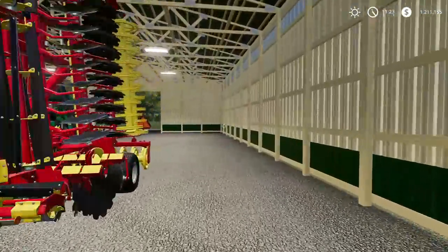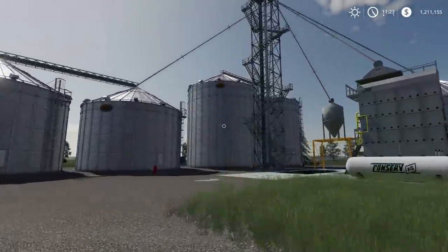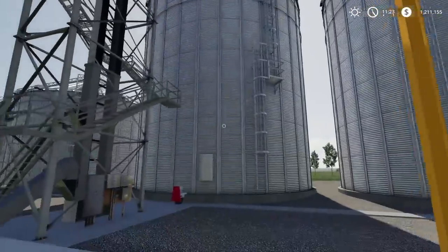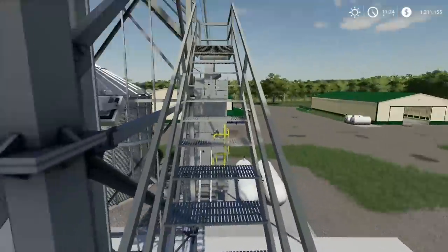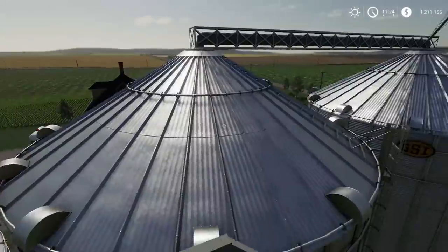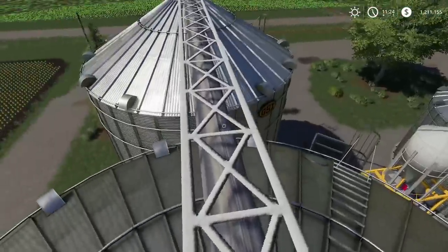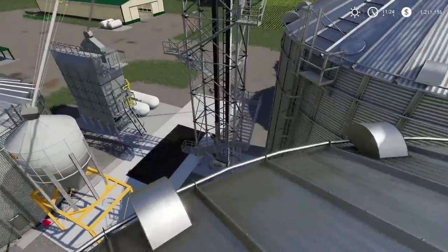You also get implements and various pieces of equipment included with this farm. This map does require that you have Global Companies and the GSI Global Companies dryer, or whatever it is called. These are some very large bins here, and it looks like they might have collisions all the way to the point where you could walk all the way up to the top of the tower — which is very cool. You can actually get on top of all the bins and climb all the way up to the very top there. Not many grain silo complexes that are modeled have collisions throughout the whole structure like that.